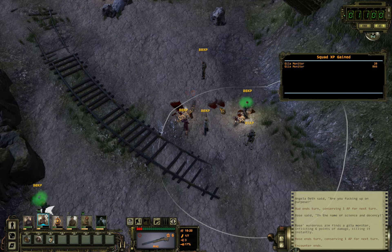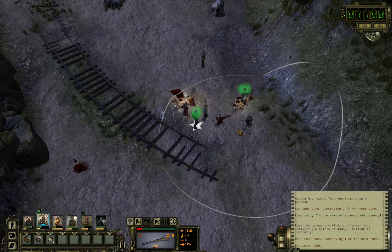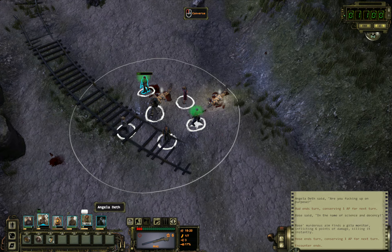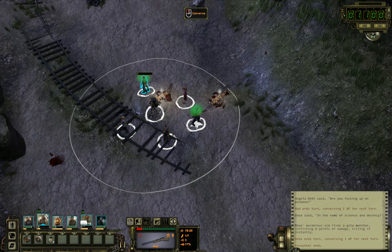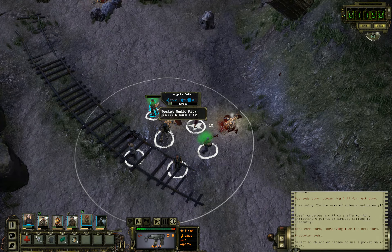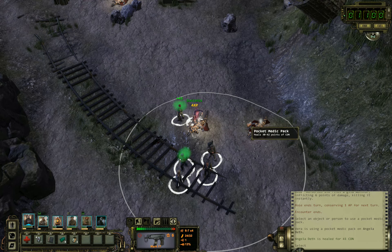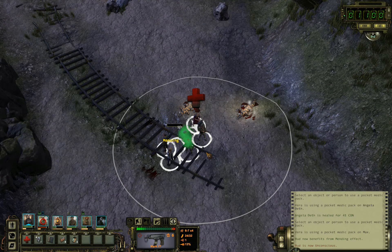The squad is panicking a little now, taking shots they probably shouldn't have. Meanwhile the poison is doing a lot of damage — 15 or 10 points per tick. That's insane, so we need to heal up fast.